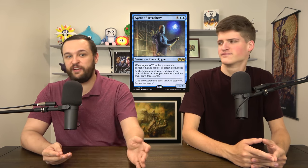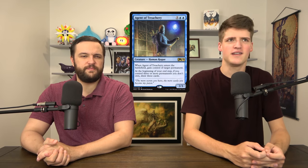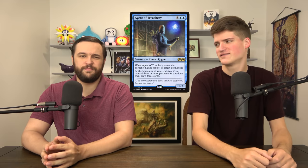Moving on to M20. The first one's great — we've talked about it a bunch. Agent of Treachery: if you're playing a Flicker deck or a Steal-it deck, get this card in your deck because it does a lot. It's going to just pay itself off. It's banned in a bunch of stuff right now, so you have to get them now before maybe it gets reprinted and then it's dumb in that format.